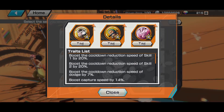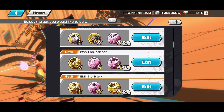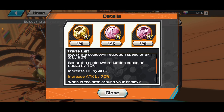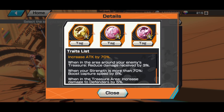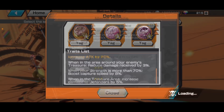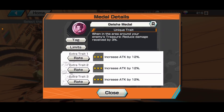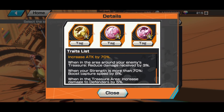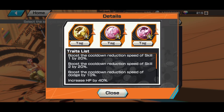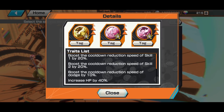Another option is the Wano set, which gives Skill 1 and 2 cooldown, up to 10% dodge speed. It's more designed for attackers who want to defeat defenders, involving Wano Luffy, Brook, and the Geisha medal. You get some damage reduction and capture speed. This is one of the sets you could have built during the second-year anniversary.